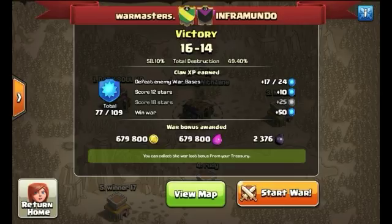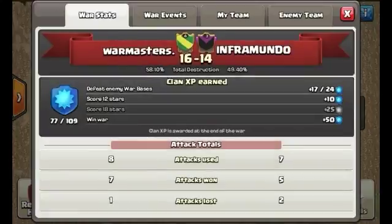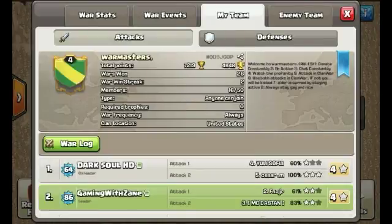What's up guys, it's me Ben, back here doing another video of Classic Clans. Today I step into a clan war that we went up against Fernando Armando. We had a victory of 16-14, the percentage was 58.10% and 49.40%. So with that said, let's go ahead and see the map and the replays that happened.